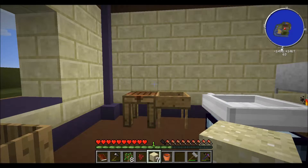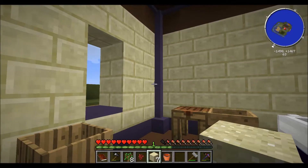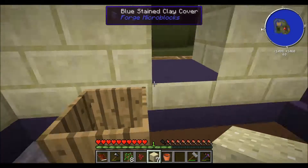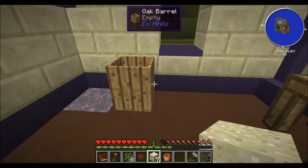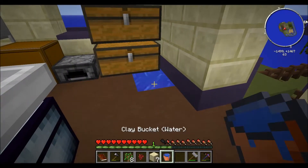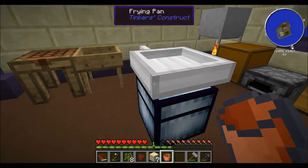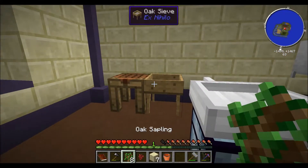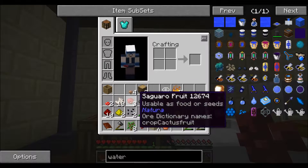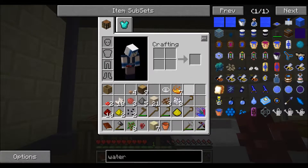Welcome back, this is Dracon. This is episode five of Green Skies, the Muckin' About edition. I'm still working on the soul sand — I did make a little infinite water. I've gotten one whole nether wart out of nine pieces of soul sand, and I think I got an extra nether quartz once.